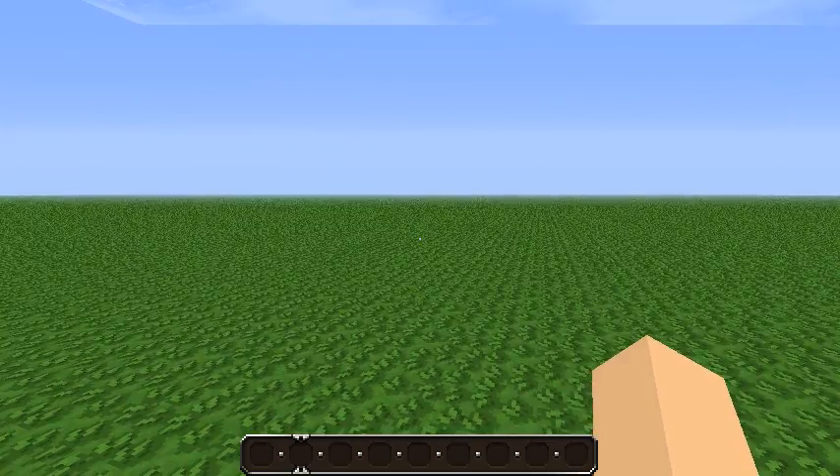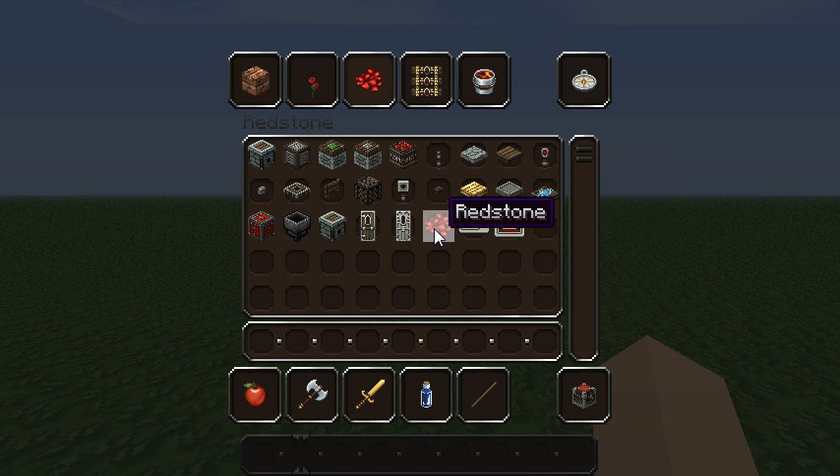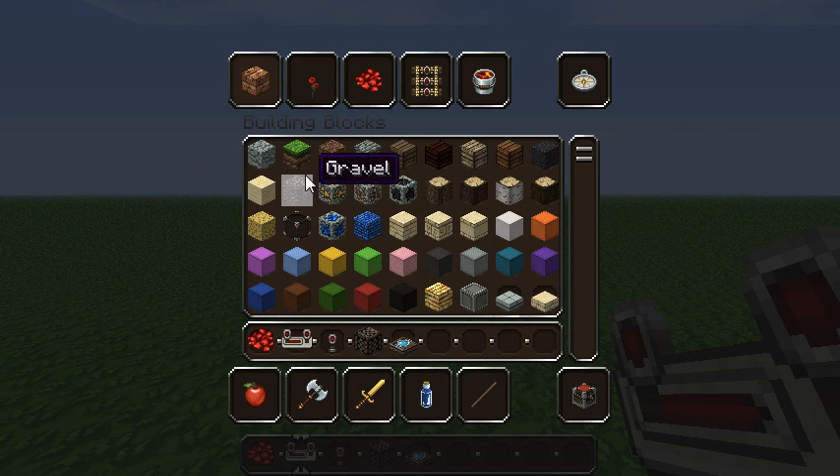First, you're going to go into your creative inventory and select redstone. You want to choose redstone, a redstone repeater, a torch, a redstone lamp, and last but not least the daylight sensor. Also, you're going to select any building block you like.